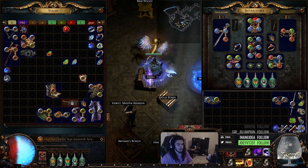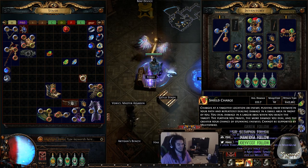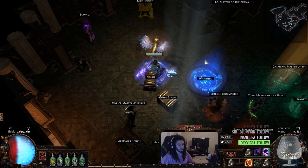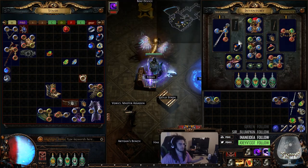The reason why that's good is because my Wither Totem costs 24 mana, which is like half my mana pool, and my Rallying Cry costs 37, which is more than half my mana pool. We want to make sure we can Rallying Cry and put down our Wither Totem as soon as possible. So that'll just be a nice little quality of life touch.